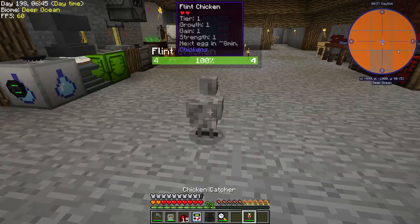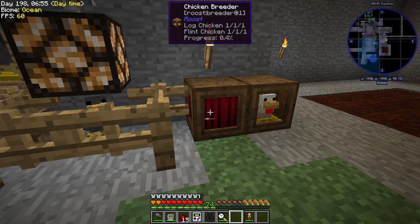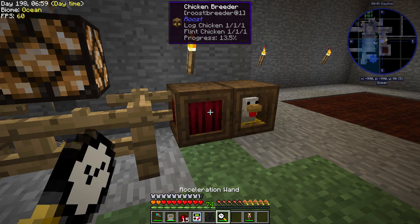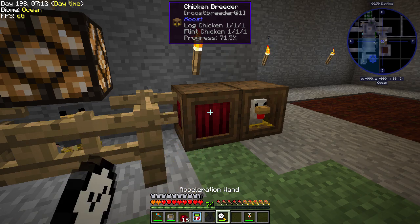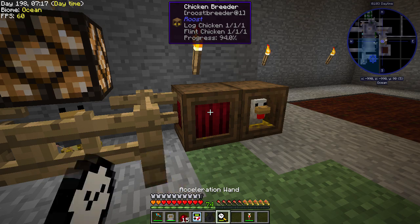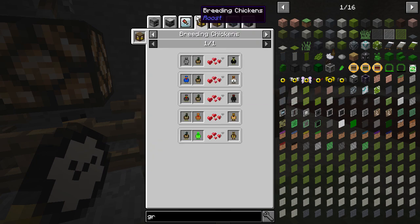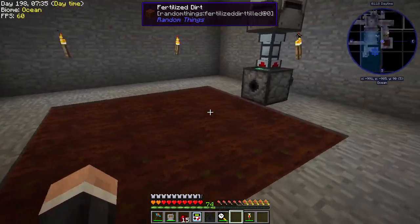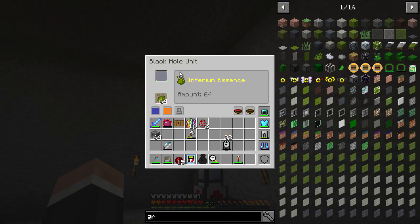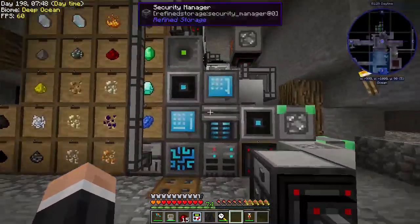I've had to take a little detour — I've got a flint chicken here from the Roost mod. I've also got an acceleration wand that I got from a loot bag ages ago. You can see the progress is going a lot quicker with that — that's what we want. Hopefully we get a coal chicken out of this. I've got the harvester set up and a black hole unit with inferium essence ready to go.